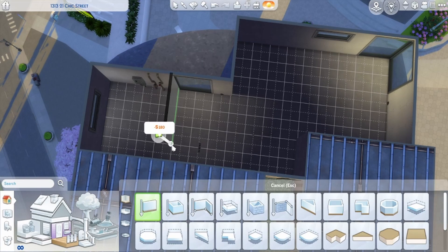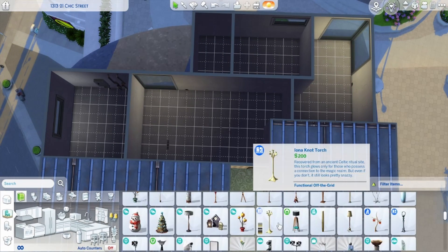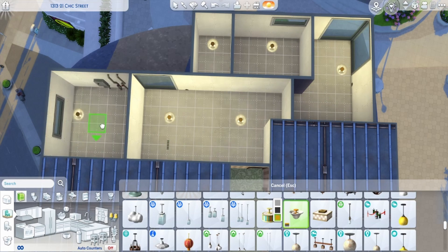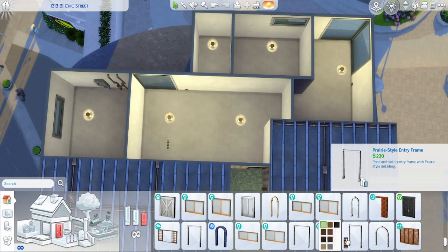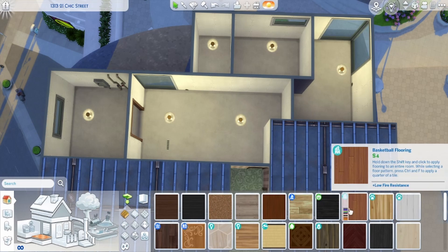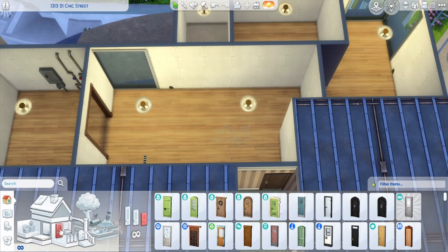Hello, my name is Hannah and today we are building a tropical apartment in San Myshuno. I was trying to build an apartment last weekend and I just cannot figure out which apartment I want to do, because I feel like I'm just doing the same apartments over and over again — not in the decoration, but just the same layouts.